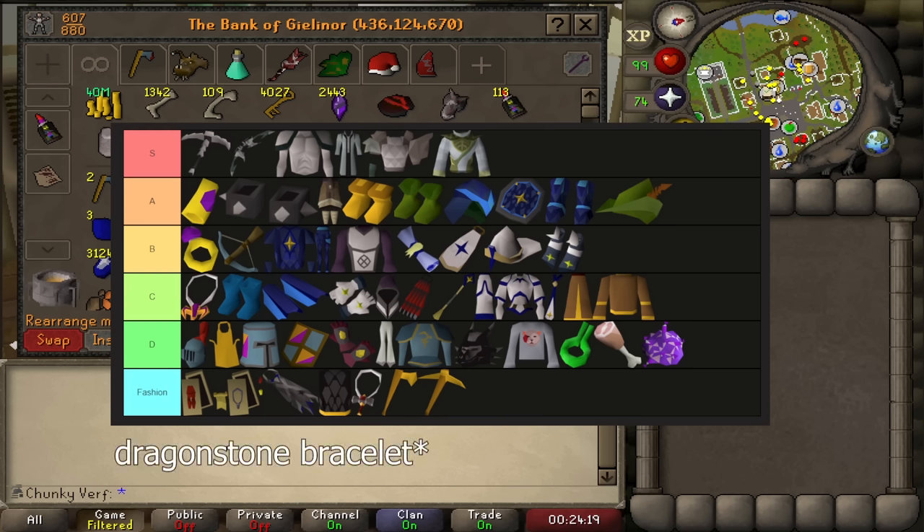We have the combat bracelet which is an A tier item. I can turn this into a combat bracelet which would be really good strength bonus — I think that gives me one max hit and some accuracy bonus, so that would be amazing. Manacles, kind of the same thing, four strength bonus — that's one max hit. Gilded boots also give strength bonus, and then we have a bunch of range upgrades which are pretty good. My range gear isn't the best yet so this would all be really helpful.